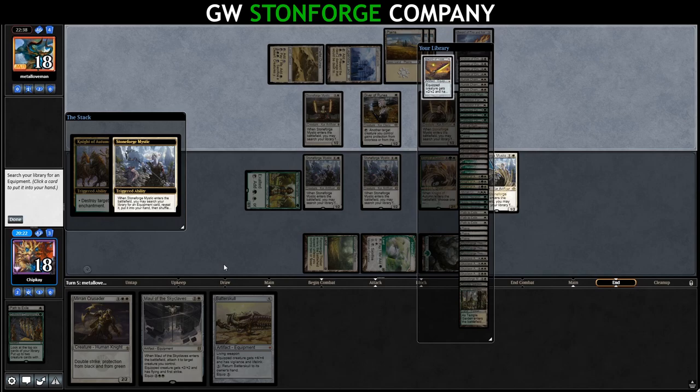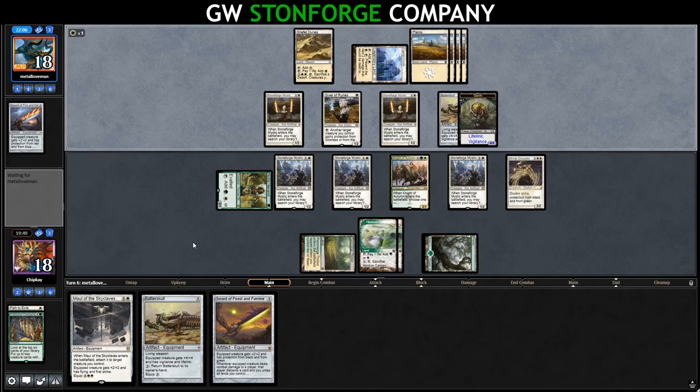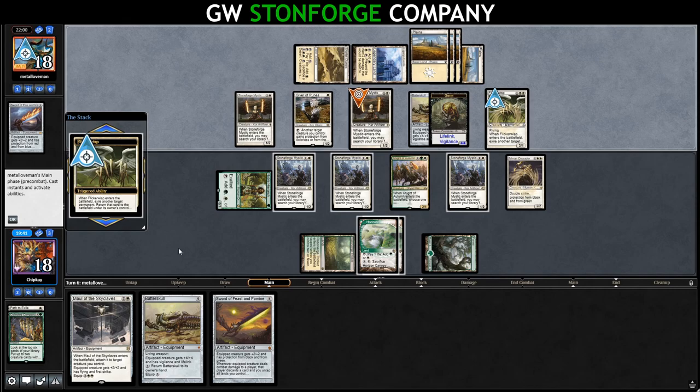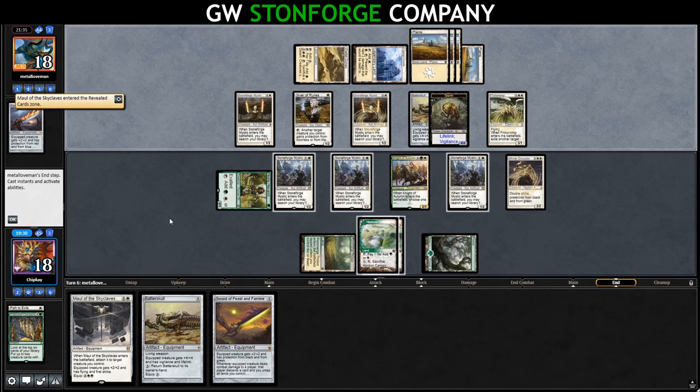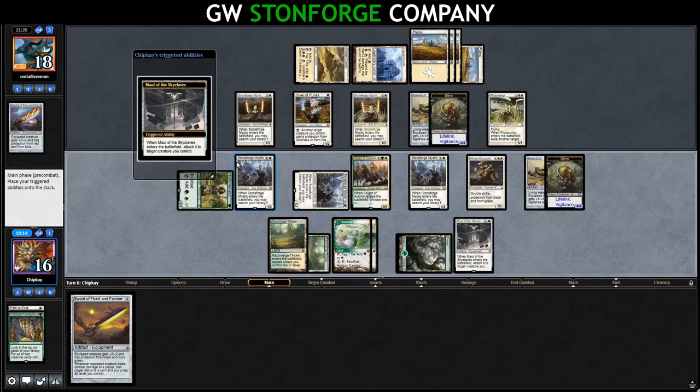We get Sword of Feast and Famine. We draw a land and run out Mirren Crusader. Opponent activates Stoneforge, putting Batterskull into play. They play a Plains and another Flickerwisp, targeting their own Stoneforge Mystic. No attacks. In their end step, Stoneforge comes back and gets their Maul of the Skyclaves. We activate our Stoneforge, putting Batterskull into play. We draw a tap land and activate Stoneforge again — Maul into play, targeting our Mirren Crusader. Go to combat and swing.